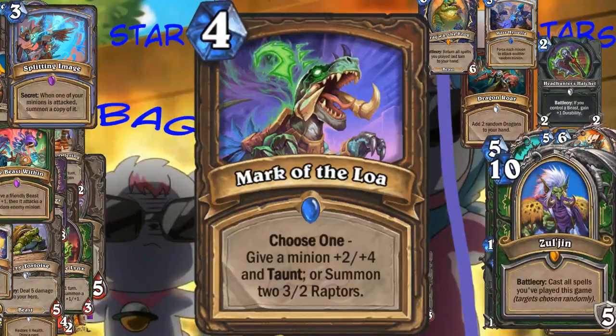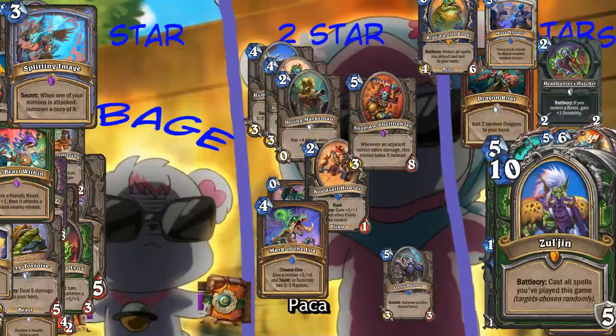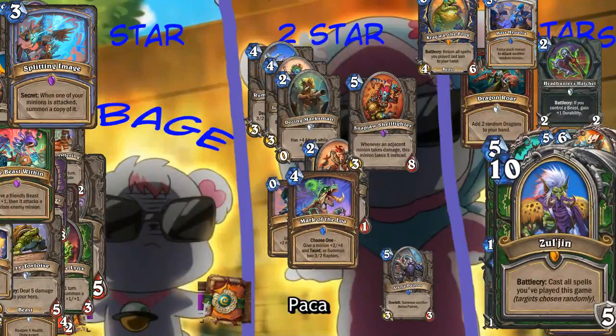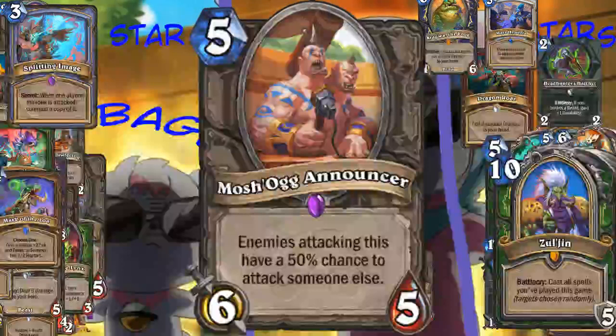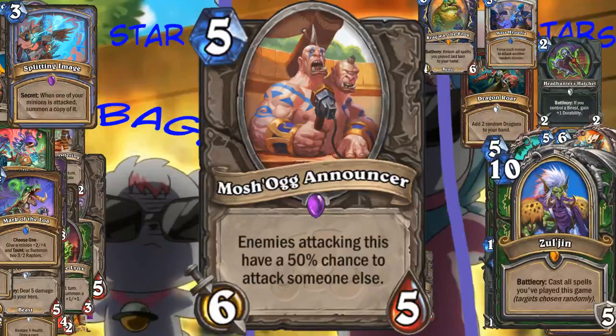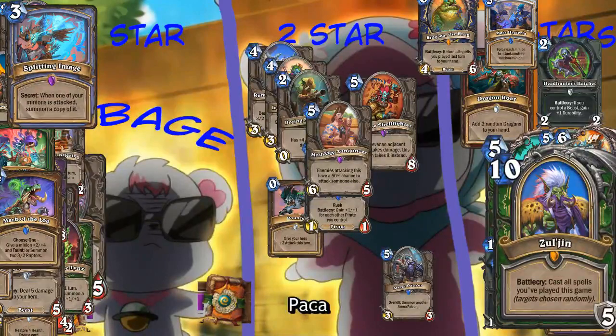Druid spell, Mark of the Loa - raptors. Summoning two 3-2 raptors is on curve. It is, but 3/2s are bad. Well these raptors are beasts and beast Druid as we know... sucks. But this is actually okay on its own - giving a minion +2 forward and taunt. Ashok Announcer - 5 mana, 6-5, enemies attacking us have a decent chance to attack someone else. It's better than other ogres - it's probably pretty funny if you play it. Two stars. It's funny.